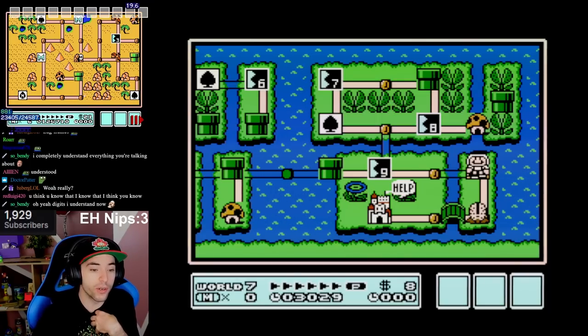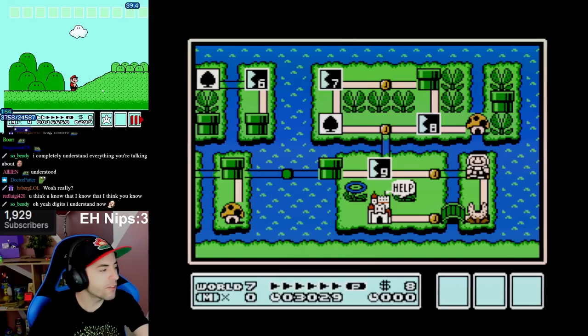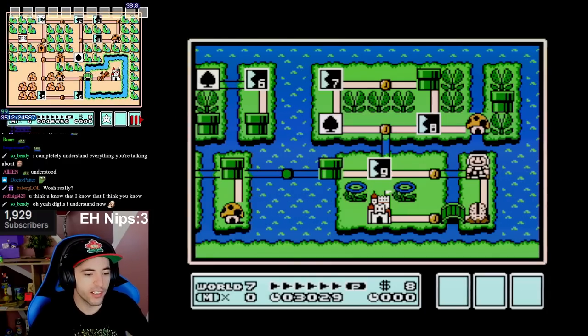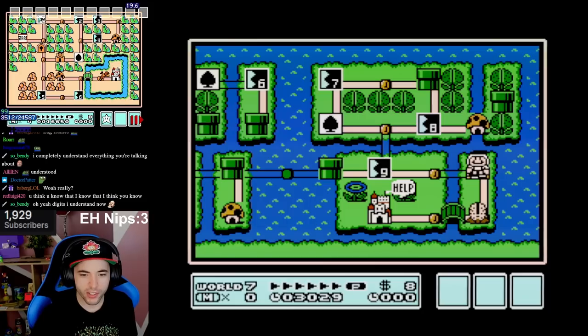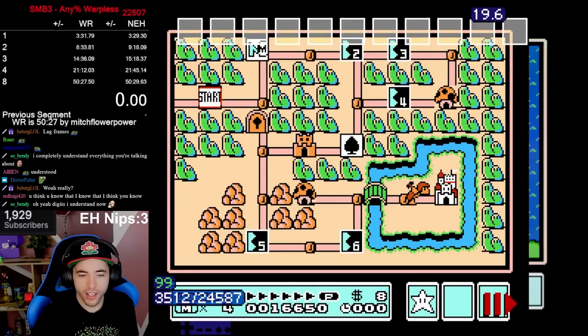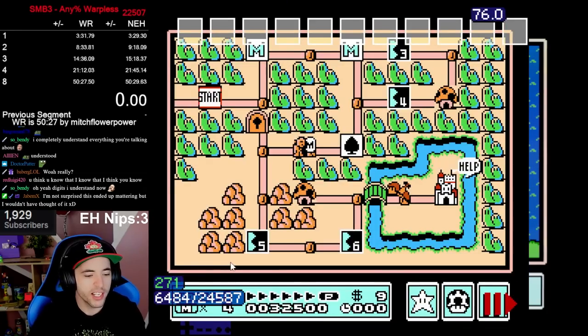So what I've been trying to do is follow the TAS's score. An example is, after I beat 1-1, I want to have the same score — 16,650. I would say to myself, if I exit 1-1 with a score of 16,650, I won't cause any extra lag frames, because as you can see, the lag frames are right here. Everything will be fine. Higher digits in your score matter — low digits because the higher the digit, it's not the higher the actual score count.